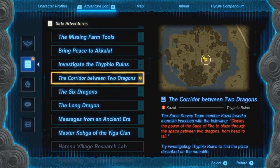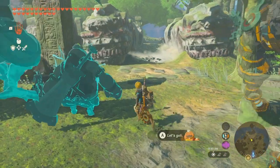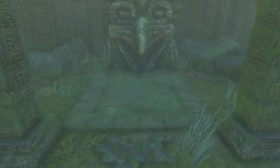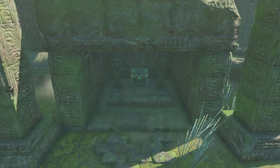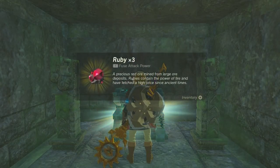Next in the lineup is a corridor between two dragons. You're going to be using Yunobo between two dragon statues. Once you get to the particular area I marked, it's very simple — shoot Yunobo right through the middle of them and another chest will appear after a short cutscene. Inside will be some rubies, which never hurts to have more of.